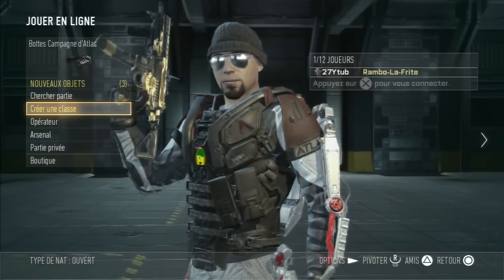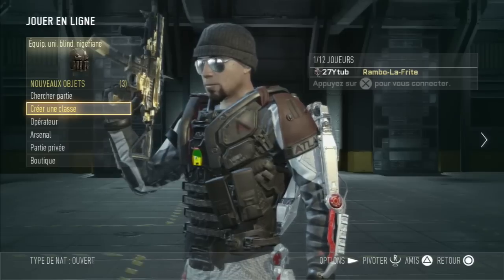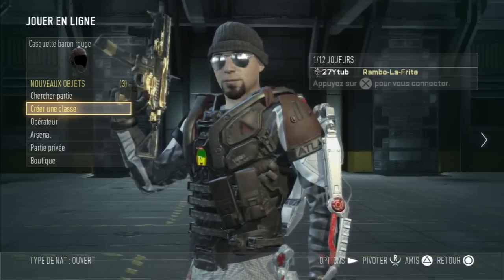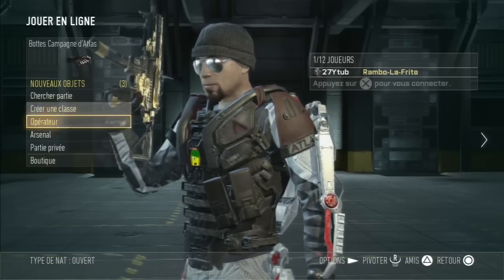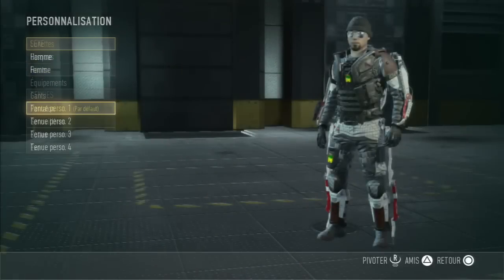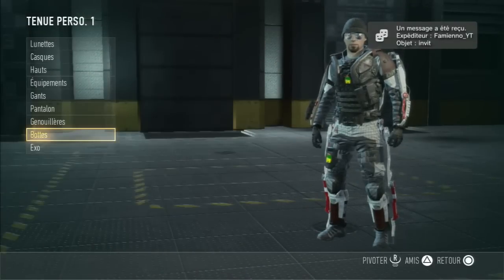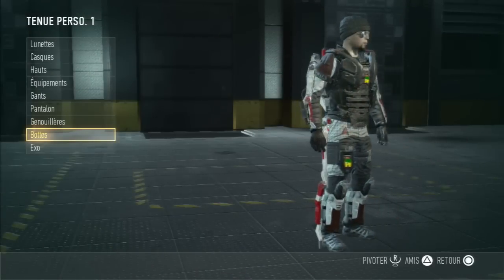So what I upgraded was my sprint speed, and accordingly I unlocked the boots — makes sense since it's used for walking. I'll equip them right away. Boots — there we go, putting them on. And the boots match the rest of the outfit perfectly.